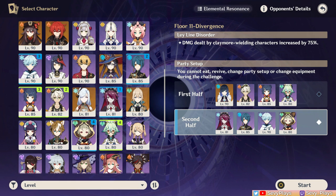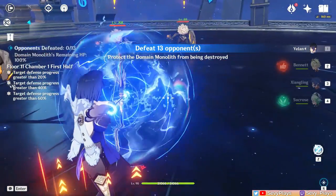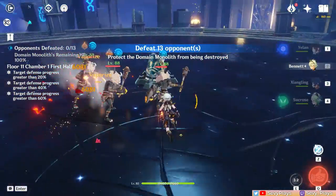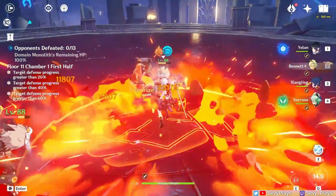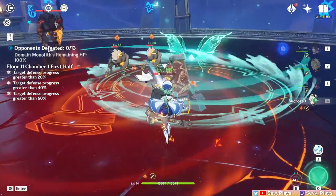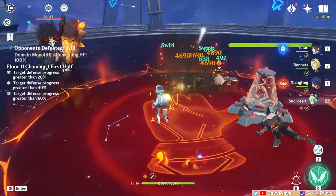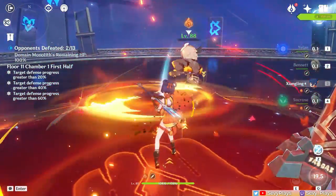Starting with chamber 1, take your time here since this is about protecting the monolith's health. Crowd controllers are very helpful here, so bring them if you have them and you'll have a much easier time. AoE units should also fare well. Three helitrills will spawn in front of you while a mitotrill will spawn to your left. One thing to note is that the mitotrill will only target you, but the helitrills automatically target the monolith, so deal with the helitrills first since they are the monolith's threat.